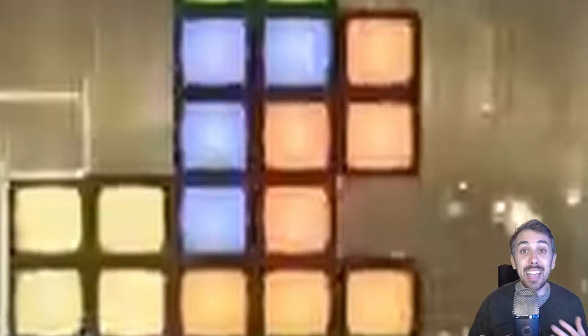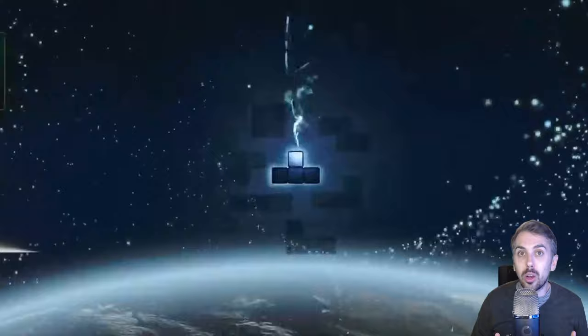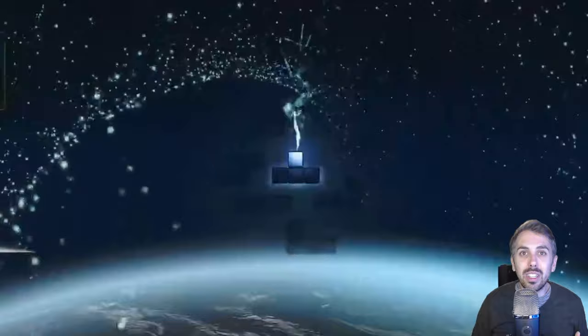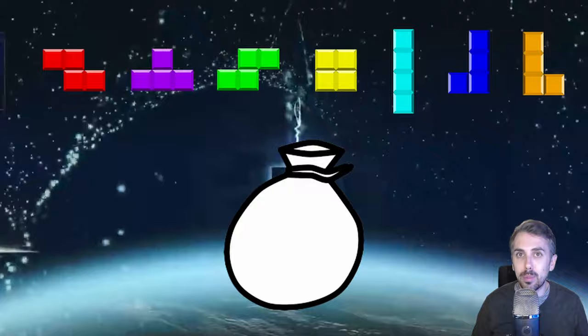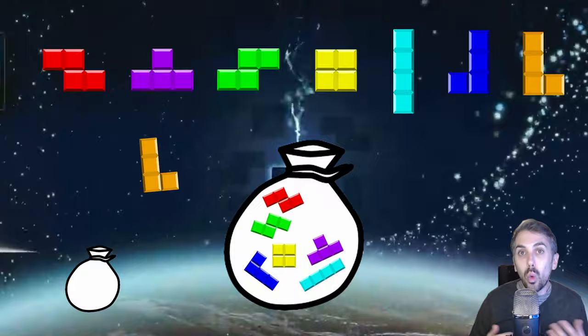ZT Stacking is this method of creating overhangs repeatedly so you can make T-spins again and again. It's absolutely mind-blowing that the Tetris community figured out how to do this. ZT Stacking works because of the way Tetris Effect orders your pieces. You might think your piece order is completely random, but there's actually some structure to it. There are seven different Tetris pieces — imagine those seven pieces are all put into a bag and shuffled up. You're going to be given those pieces one at a time as if they were being pulled out of this bag.